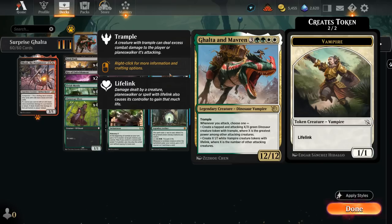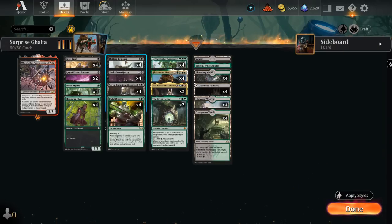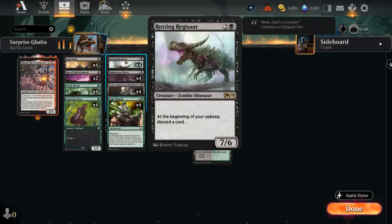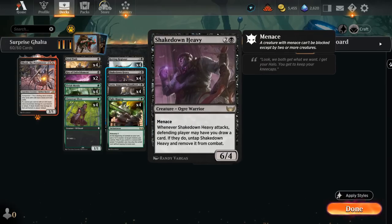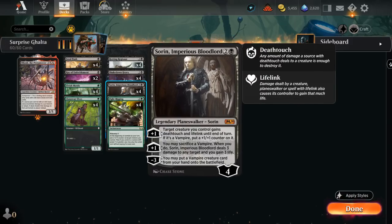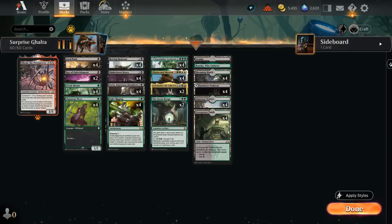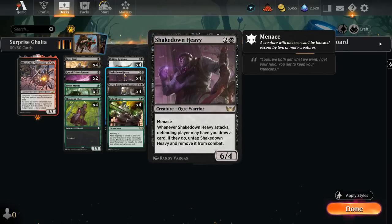Or we get to make a bunch of 1/1 lifelinking vampire tokens for each other attacking creature, although the vampires won't be attacking right away. So we'll often choose the trampling dinosaur, which synergizes nicely with our high-powered creatures like Rotting Regisaur and Shakedown Heavy. We can play those as early as turn two, thanks to the eight one-mana elves — Elvish Mystic and Llanowar Elves — which can enable a turn-two Sorin.